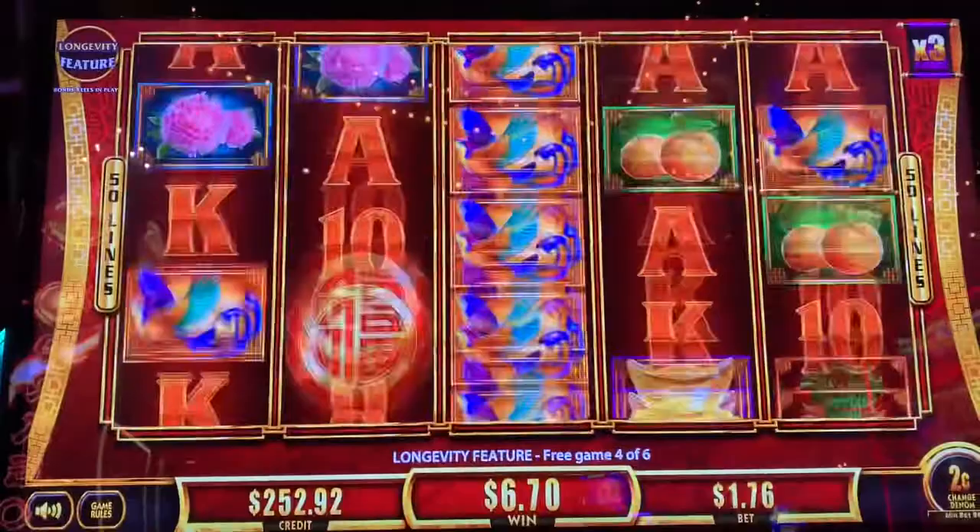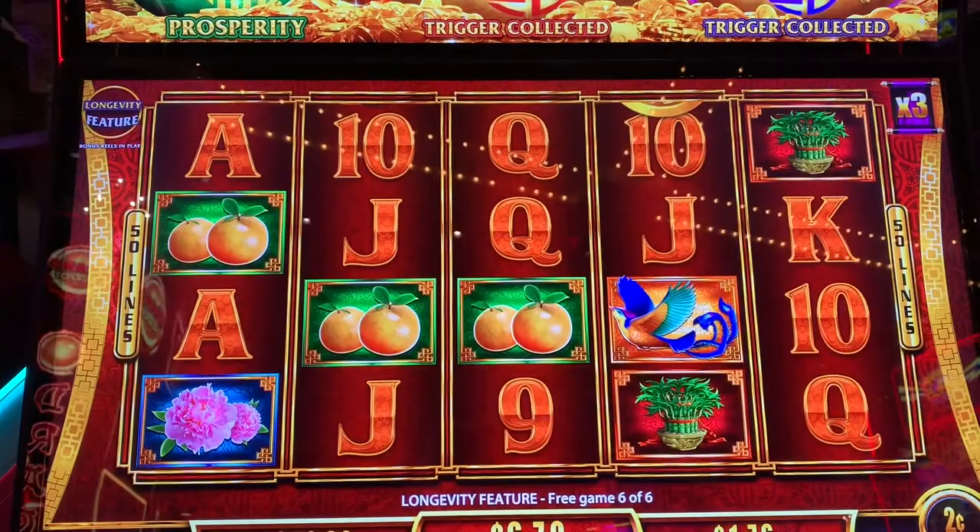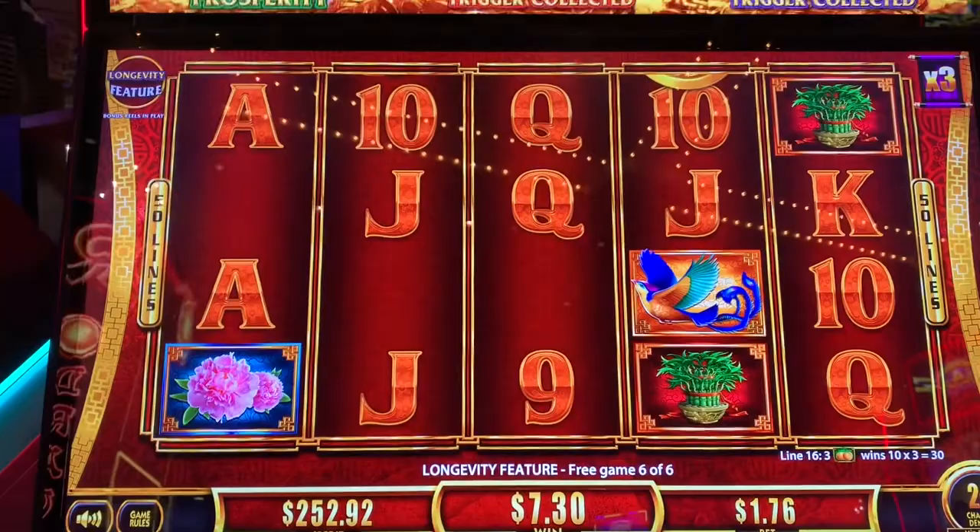Okay, two spins left on this feature. Last one. Not much there. Alright. We got what we wanted, which is a super feature — purple and red this time.